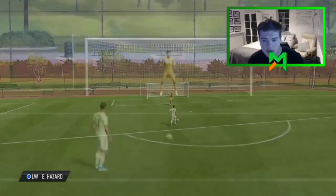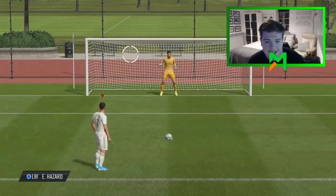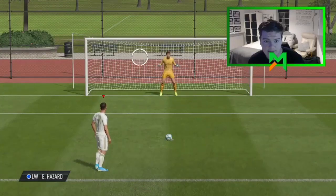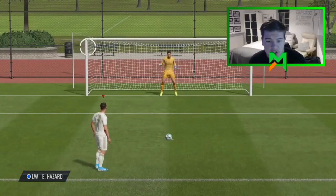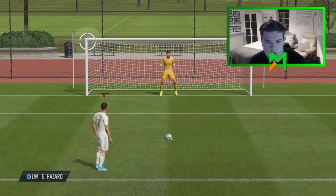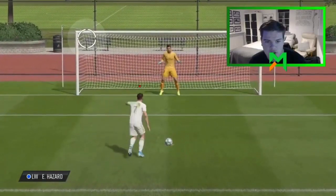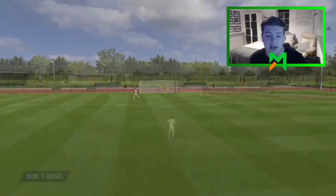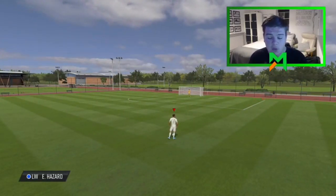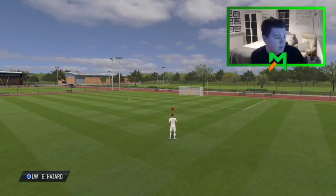I only found out about this this morning, but every time I've used it in a game it's worked. I've had three penalties today - two in one game - and scored both this way. It's just impossible for the keeper to read and save it. Top corner - that's going to hit the back of the net, and the keeper wouldn't have even been able to save that. That is the glitch on FIFA 20: how to take a penalty without the keeper being able to save it.